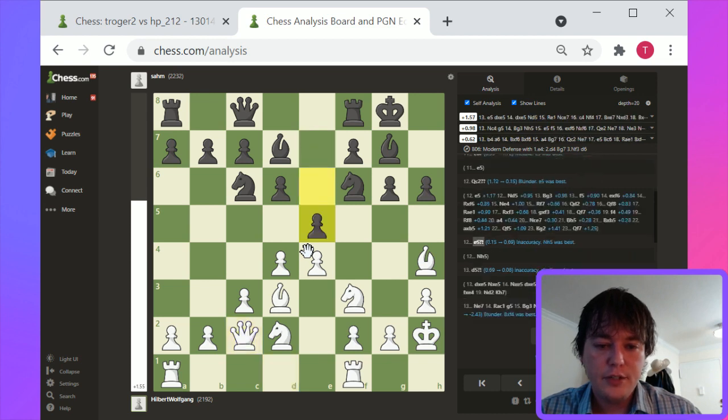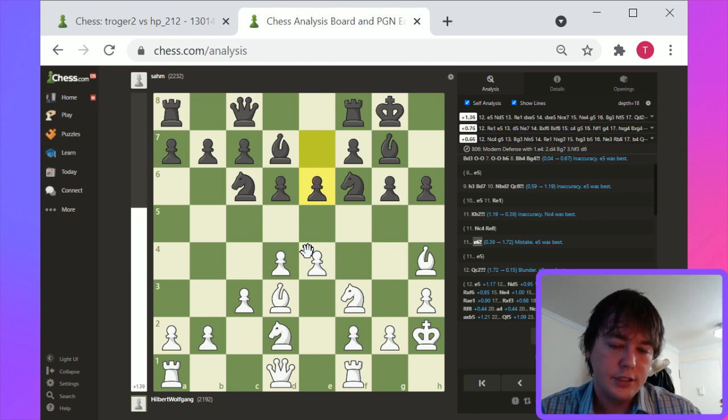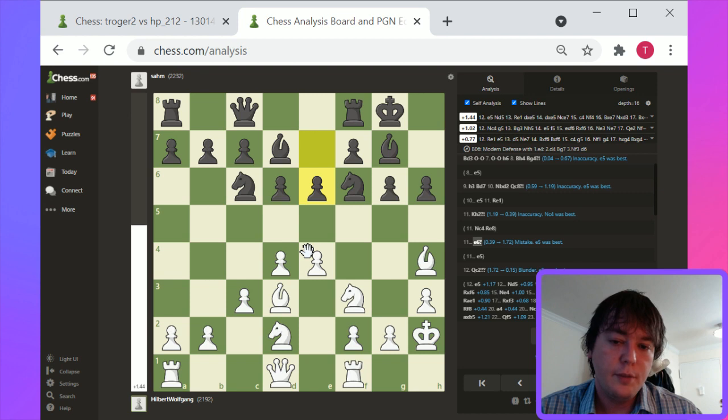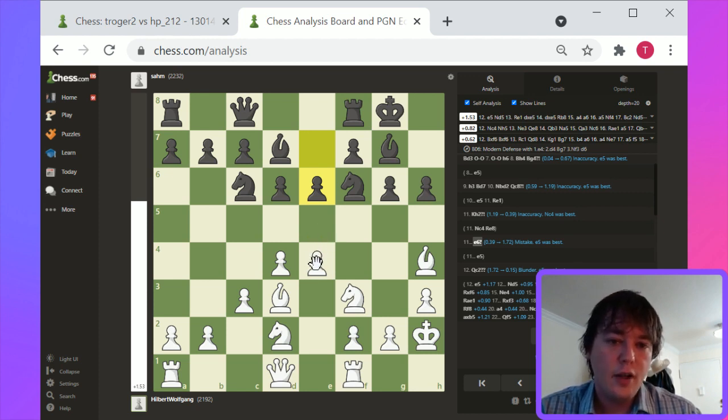Black's going to close this diagonal. So aligning the queen along a closed diagonal is sort of an inefficient move. 'Blunder,' I think, is an aggressive way to phrase it. But I think there are potentially moves here for white that are more productive. The computer is suggesting e5 — that's ambitious. That's a move that requires a lot of tactical foresight.